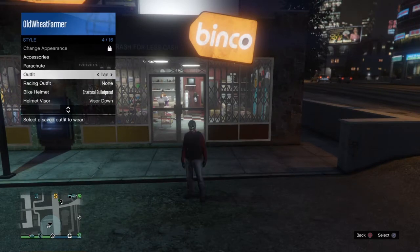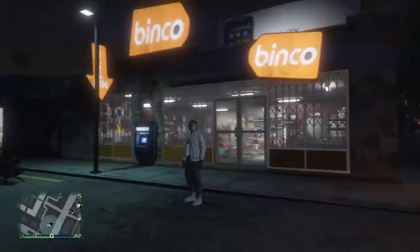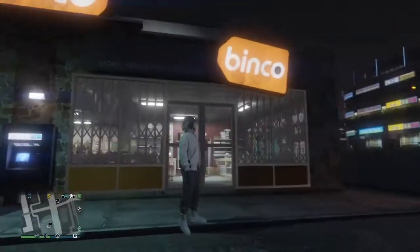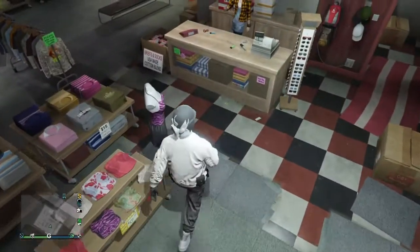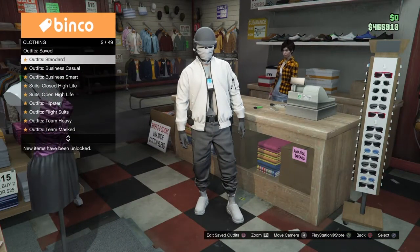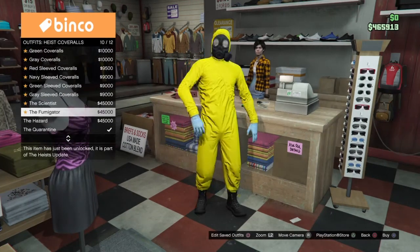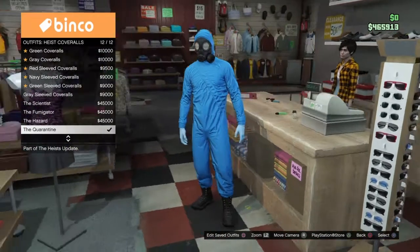I'll try and make a tutorial on how to get the FIB badge as well, hopefully within the next few hours of this video being uploaded. With that being said, let's get straight into this tutorial. For this glitch, you will need a couple of things. Of course you're going to need the jacket that you want. You can do this with any jacket that has an opening in the middle. You also need to go to outfits and purchase one of the last four — the scientist, the fumigator, or the quarantine. I'm just going to use the quarantine for this video because I already have it.